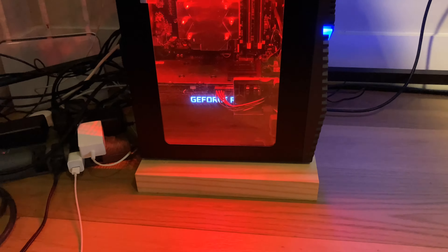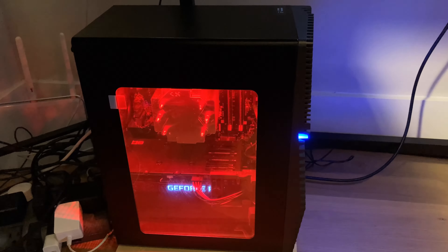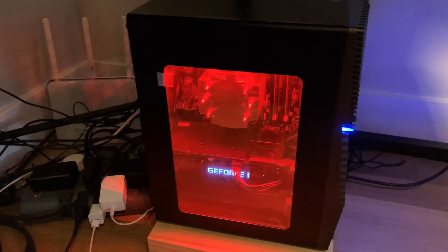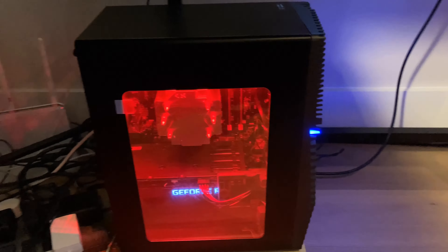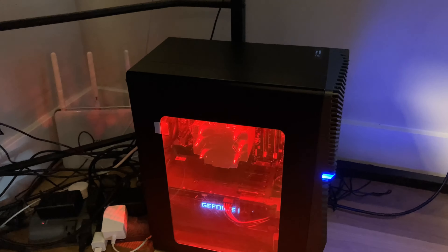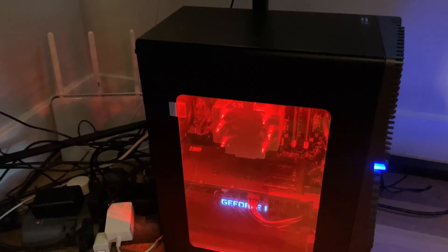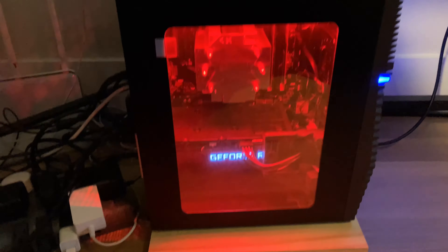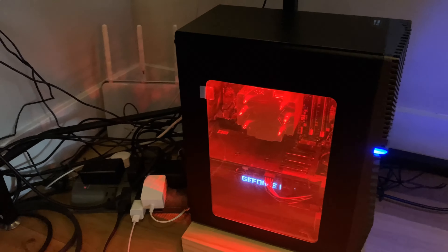With that being said, let's jump right into it. Here we have the brains of the operation — the Dell Gaming G5 desktop. We got the GeForce graphics card in there; this thing is definitely a beast. We do have two LED fixtures: one up top underneath and one at the front with the G5 logo.